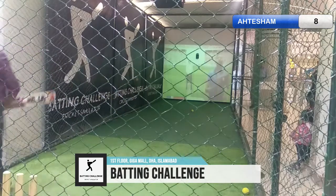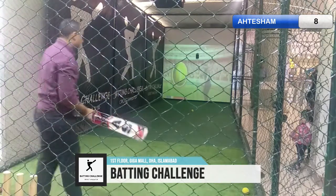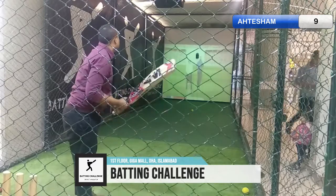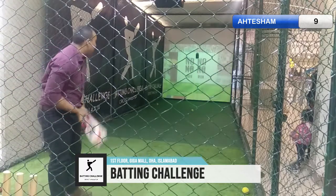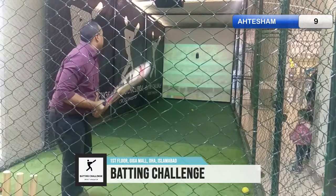Ball chipped towards the fielder. One run should be there, and it's taken easily. Good running between the wickets. Simple nudge, ball rolls down to the fielder — no chance for a run. A blocked ball on the scorecard. Excellent bowling and fielding work.